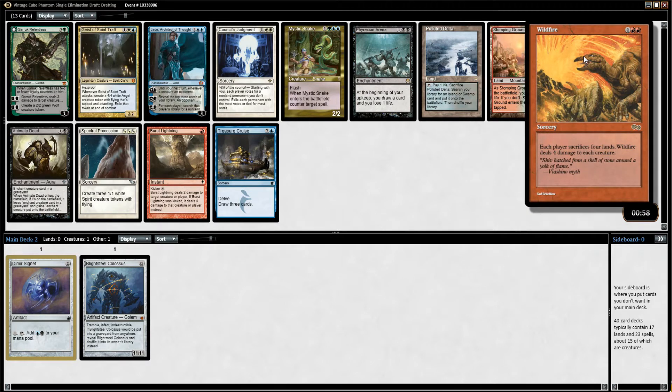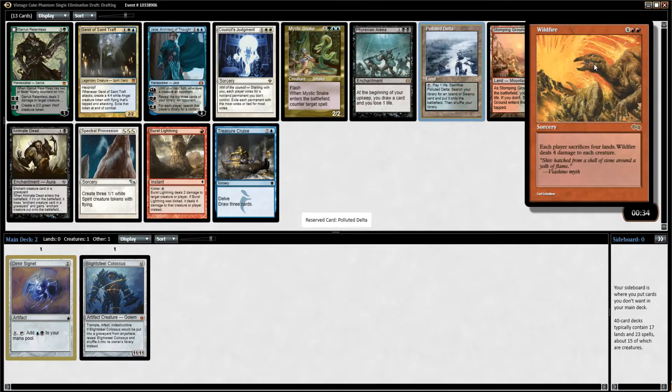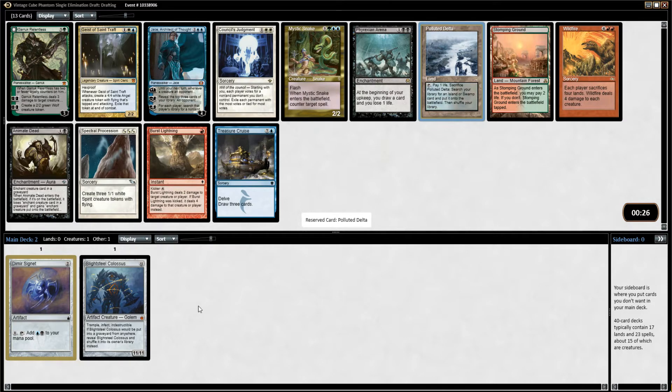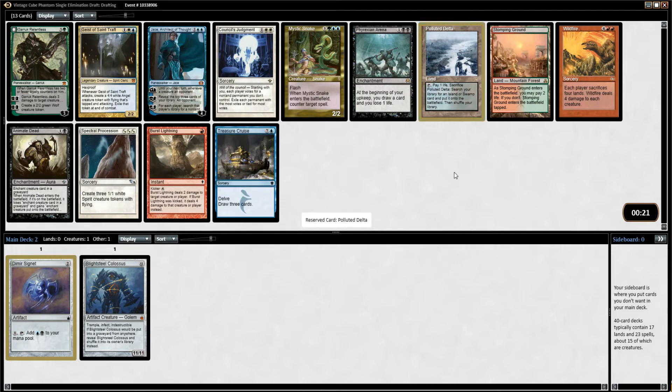Wildfire is great in this deck, actually. I might try and wheel it, but there's really nothing else here anyway. Maybe a Polluted Delta or Stomping Ground. I think Delta is enough better that I want that — if I'm going to play something like Wildfire, I'm probably going to need a Polluted Delta. The reason why Wildfire is so good is because you don't really need lands in this deck if you can get enough Artifact Ramp, so you just blow up the board and your board is mostly unaffected because it's all Artifact Ramp cards.